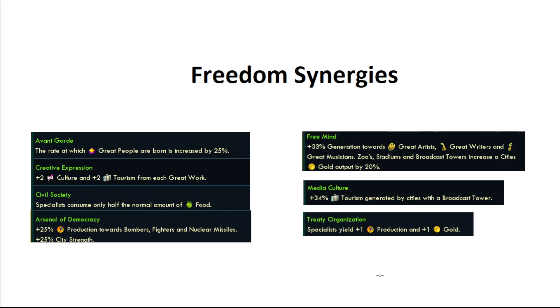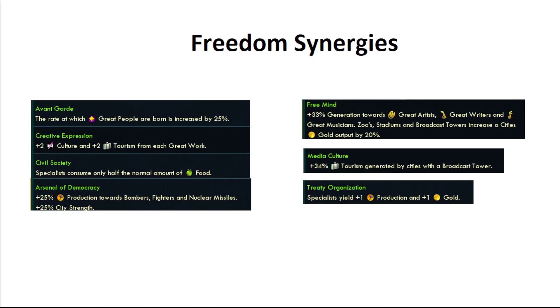Civil society is just a nice sim benefit. Arsenal of Democracy is great for defense. Free mind, media culture, interior organization — all these are good. The problem with freedom is the policies are good but not great. None of them except avant-garde are really, really good. But the nice thing about aesthetics is that it gives us so much culture, and because we're pairing it with tourism we're getting even more. We're going to push through all of the freedom policies in the game, which makes freedom a really good tree, as well as rationalism.